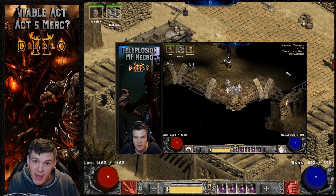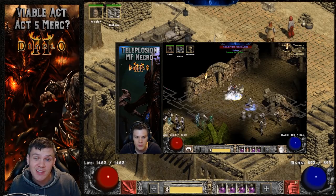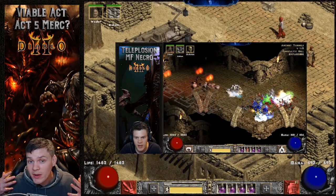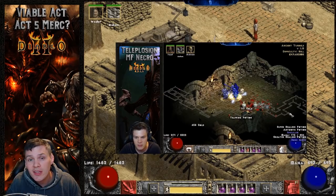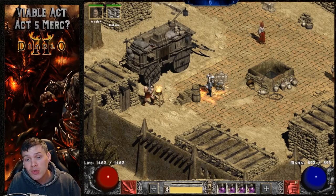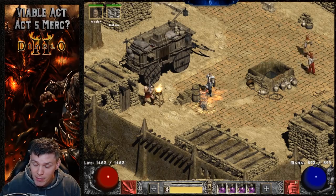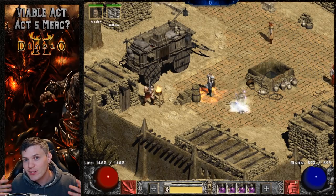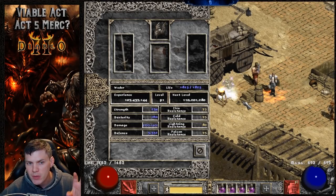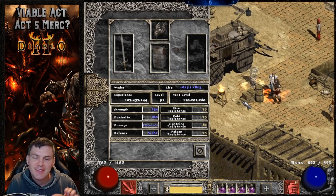I'm missing out on the Might aura from the Act 2 mercenary, but this Act 5 merc has a hard-hitting weapon and hits the max increased attack speed breakpoint with his gear setup and Beast support. On Players 1, it's actually pretty viable. The premise is to stack as much damage and increased attack speed as possible so he's hitting hard and fast to get that first kill quickly.